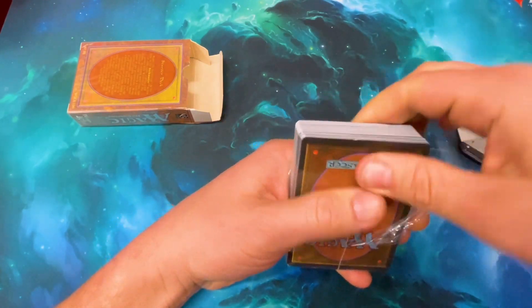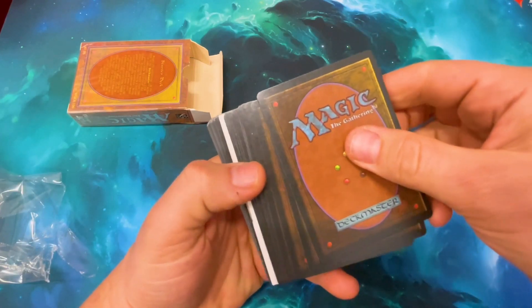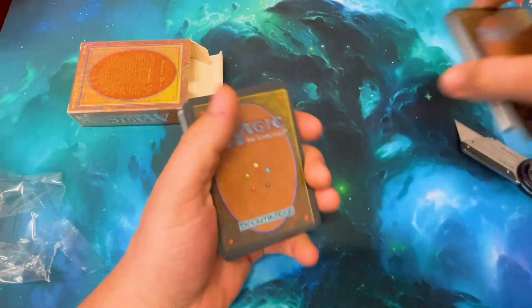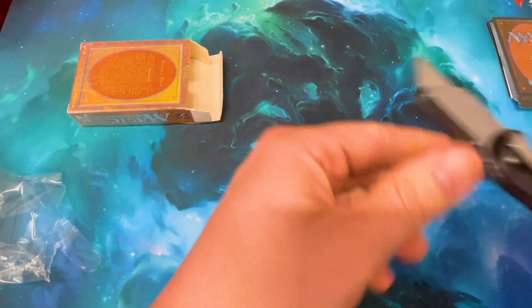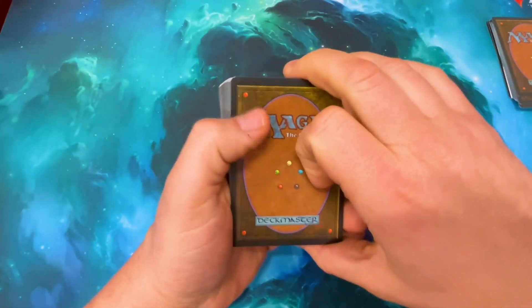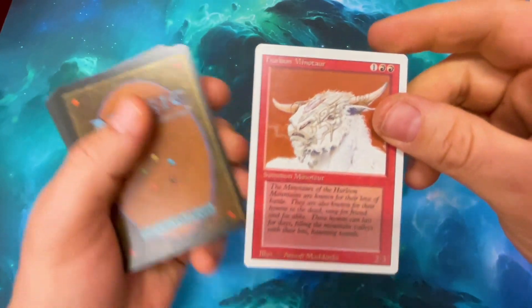We unearthed the cards. These are the uncommons right here, and I don't know if the rares are on which side of the rule booklet. So these are the commons - I know that. They're going to go right there. I'm going to look at the commons. We are, of course, looking for the Lightning Bolt, but we got a Herloon Minotaur instead.